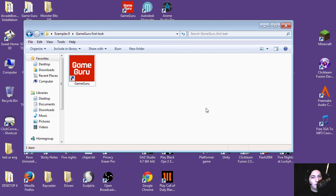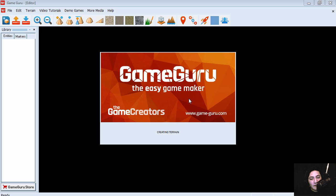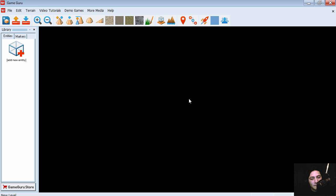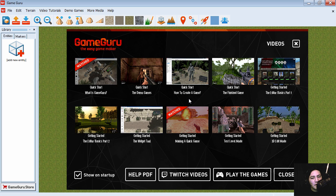Hello and welcome to another video. In this video we are going to take a quick look at GameGuru, the easy game maker. This one is by The Game Creators, and I believe they're the same people that make FPS Creator. I saw this on sale on Steam so I bought it.